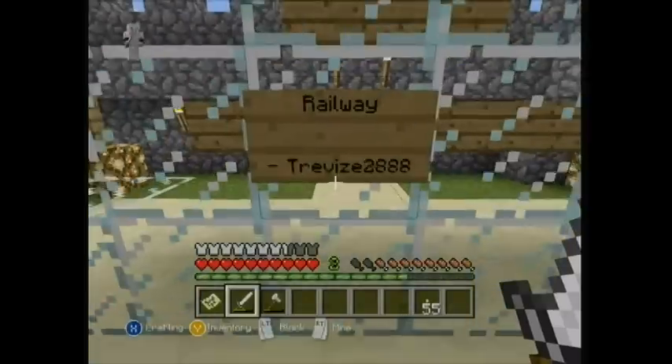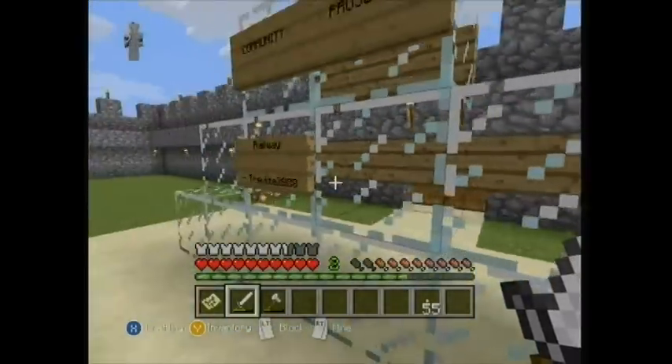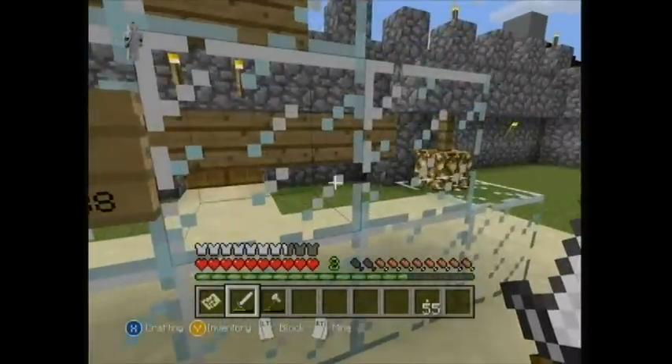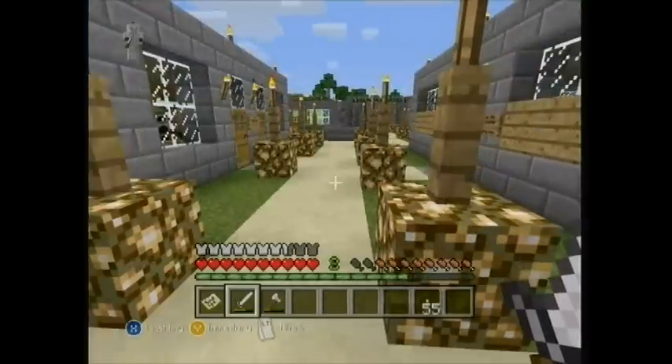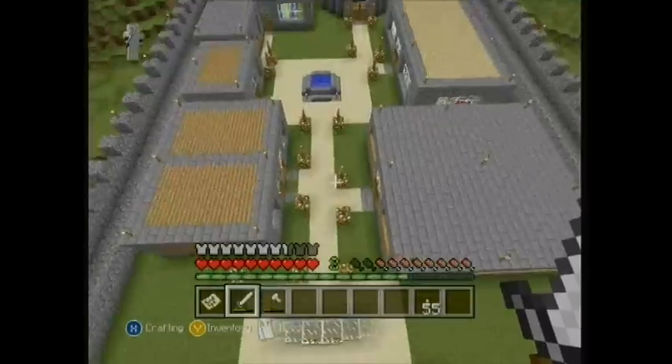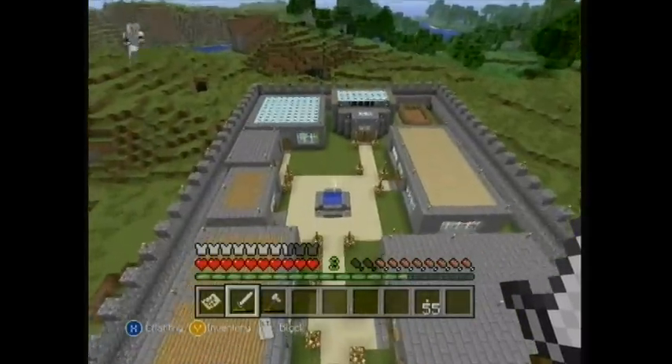Community projects: if you want to do something with a bunch of people, stick it up here on the board. Anyone can put a sign up - I've put one up for a railway. Just put what your project is and your gamertag. Here's the bird's eye view of Haven - it's got a few buildings so let's go around quickly.